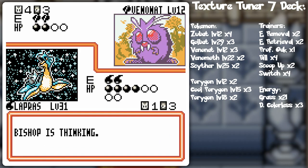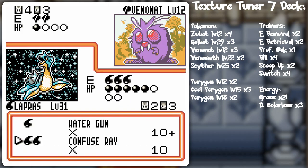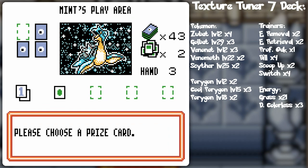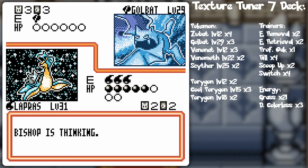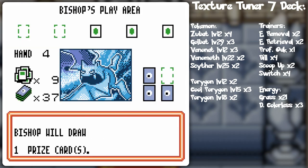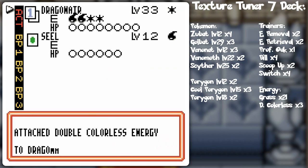Zubat can cause confusion, which could be a little bit of an issue. And it heals a little bit. But that's okay, because I have the Water and Double Colorless for the Dragonair. I almost selected Confused right there - I automatically press down for the more powerful of the two attacks, like by reflex. And Super Energy Removal - that will be handy. That might have been a bad move. Oh, maybe not. This Golbat requires three energy to attack, but he had another Double Colorless surprise for me. Let's go Dragonair.